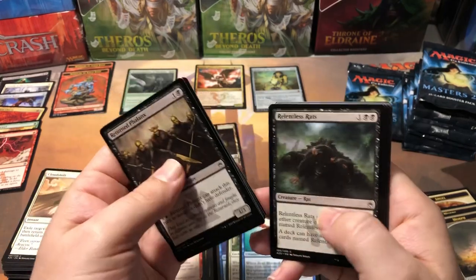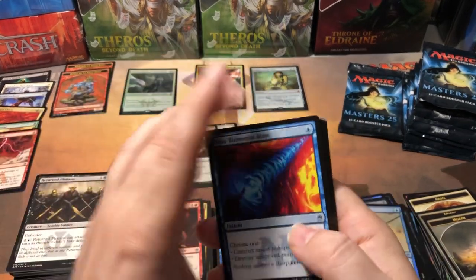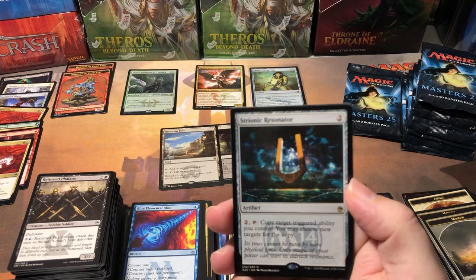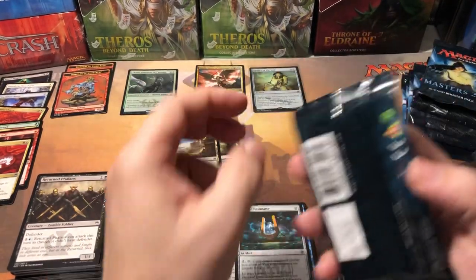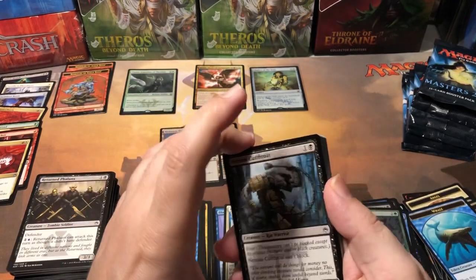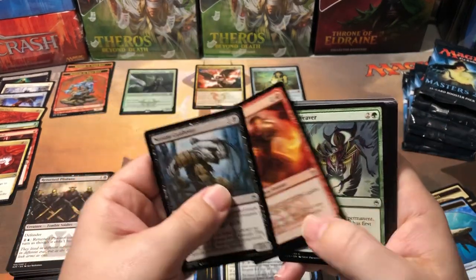Glad we got that - still way behind though. Relentless Rats, I think that's a couple dollar common. Blue Elemental Blast. Treasure Keeper. Another Boros Charm - there we go! And a Strionic Resonator - that's a two dollar card, a whopping two dollars. Ember Weaver. When you're talking about packs that cost like ten bucks a pack, two dollar cards are not a good hit. That's one of the problems with these master sets - the price was so outrageous. These packs retailed at like nine or ten dollars and you pull a two dollar card out of them.